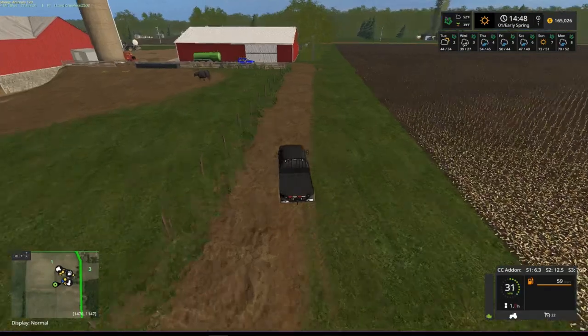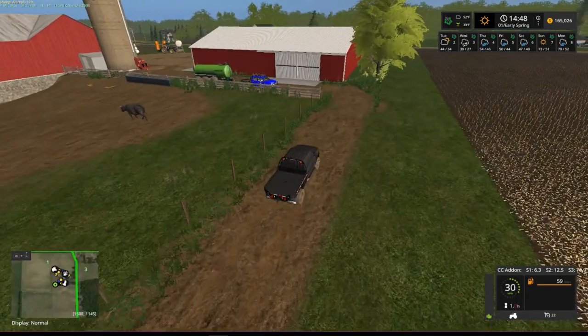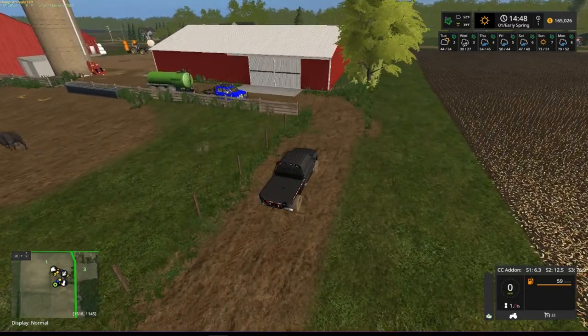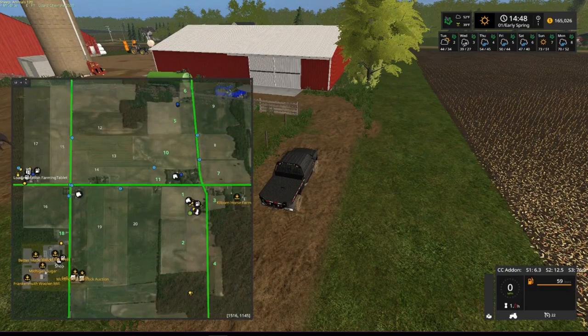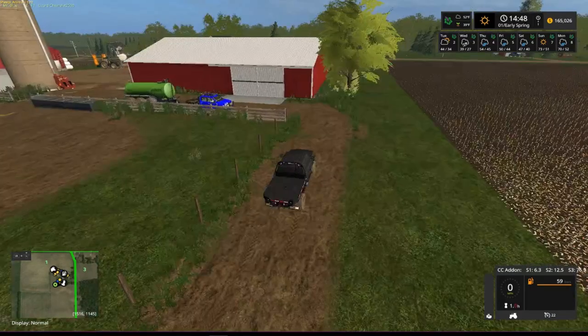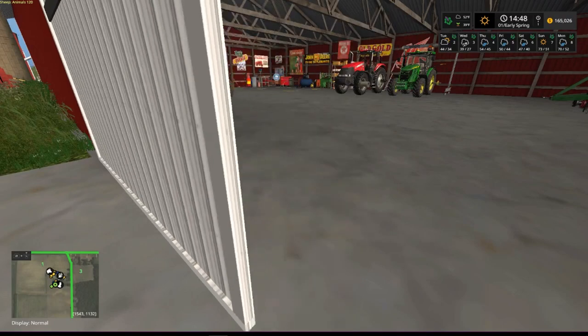I need to move these back some and put them beside the building — just take that grass one and put it right here beside the building. That way I have room for the semi to come through and still have room for them, and the semi will be able to make the turn. I got a lot more to explain but I want to go ahead and get the sprayer going.